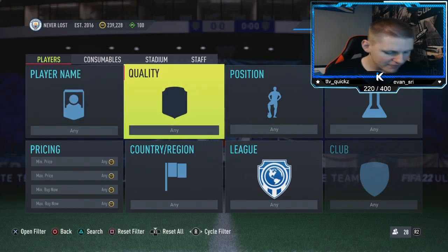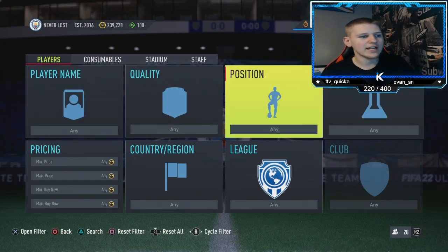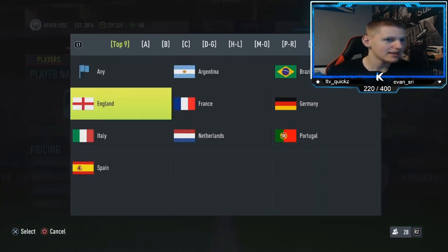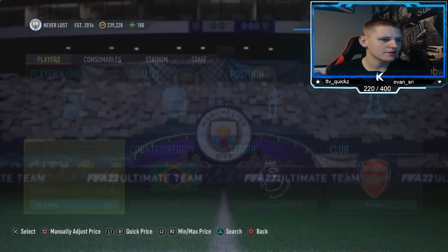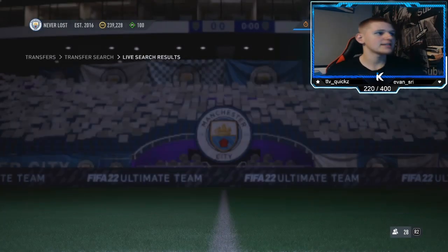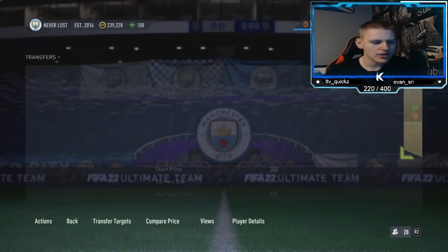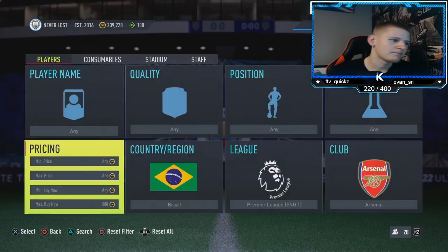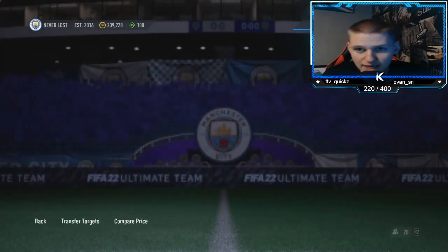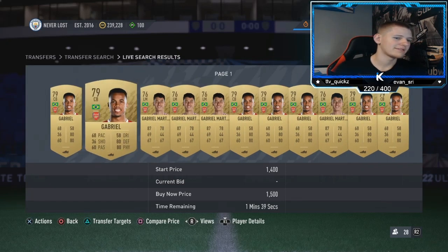Jumping into the second method: quality any, position any, chem style any, nation Brazil, league Premier League, club Arsenal. Find out the buy now price for these — there are two players I think. You've got Gabriel and Martinelli — both called Gabriel, fair enough.